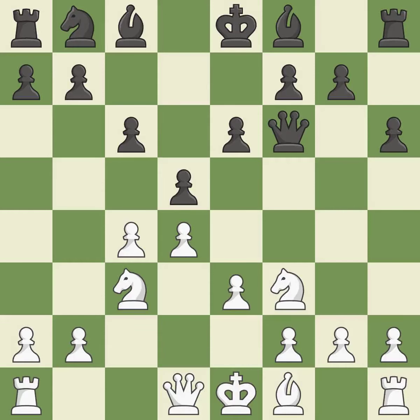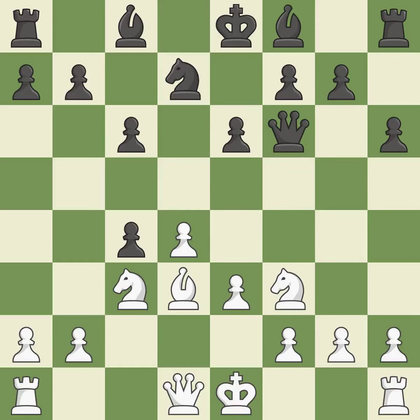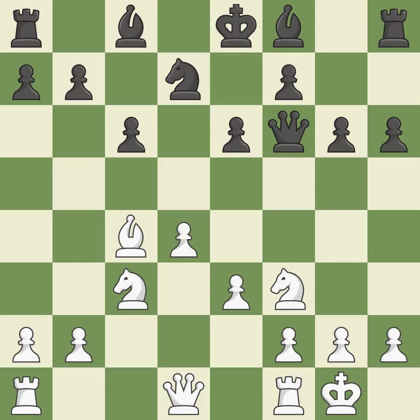Recaptures, defending the attacked pawn. A Knight is developed from its starting square, activating it. A Bishop is developed from its initial square, activating it as well. This is an equal trade. The bishop backs off. Castling gets the King to a safer square, out of the center of the board, while also developing a Rook.